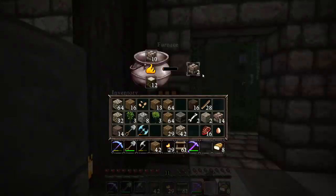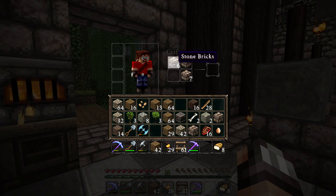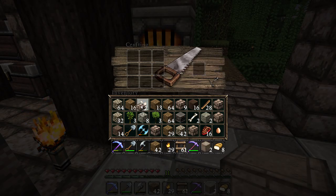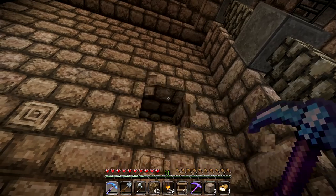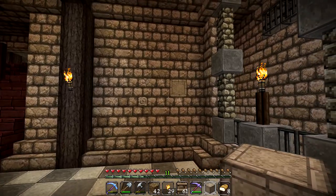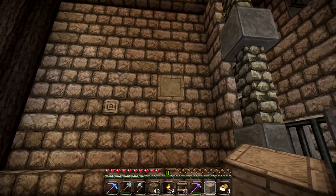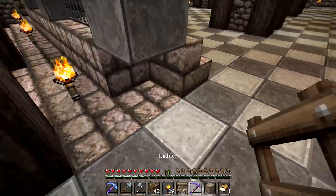We can also make chiseled stone bricks — we use stone brick slabs to make chiseled stone bricks. Damn, I'm such a noob. Check it out — that is actually really cool. Look at this block, guys. Oh my goodness — boom, oh baby! That actually works quite nicely. I think we have to be quite smart with the placement of it, but I may have just unlocked some awesomeness I didn't think about before.